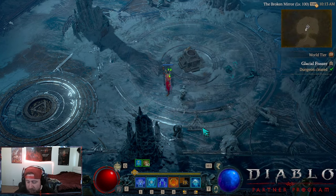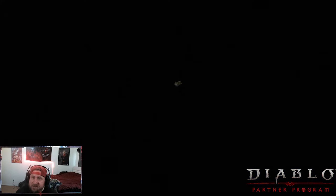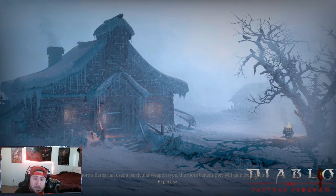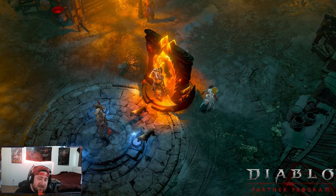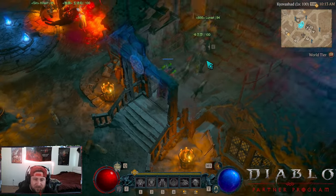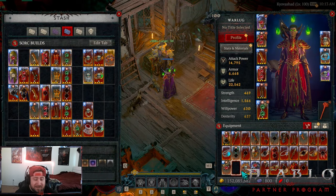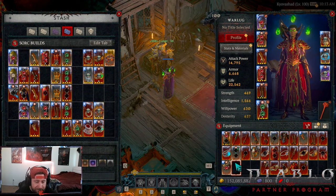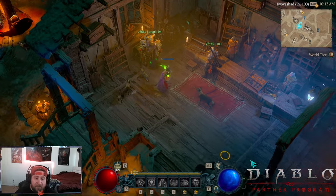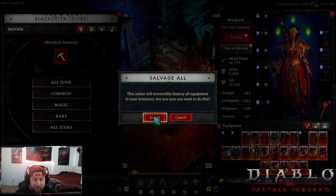Blizzard is very very strong. It's not as good as any of the lightning builds like Chain Lightning or Lightning Spear, and it's not as good as Fireball, but it is very fun. If you want to play some ice stuff, this and Frozen Orb are about the same. It kind of sucks that Frozen Orb pretty much fell off the map after last season.